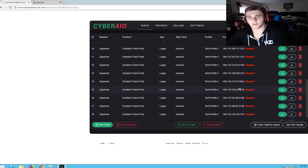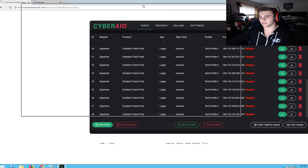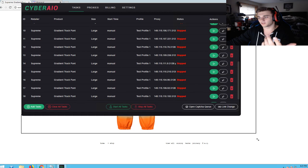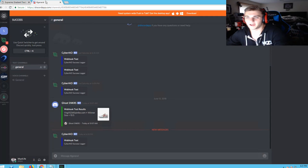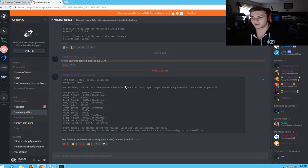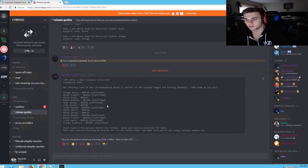This bot is super simple for people that don't really know how to use bots. If you guys want to see more tutorials — not just on Cyber but any other bots — let me know and I'll do that for you. I have a lot of them. Also in the chat they actually have release guides in the Discord — you can see right here for the football collection it shows all stock numbers and everything. It's really cool that they have this. I'm actually gonna go for the hoodie — they have 99,000 white hoodies.